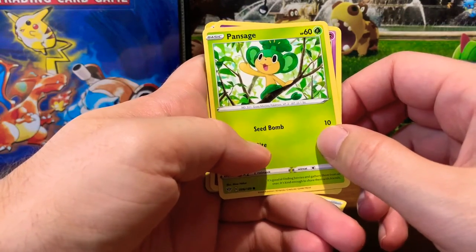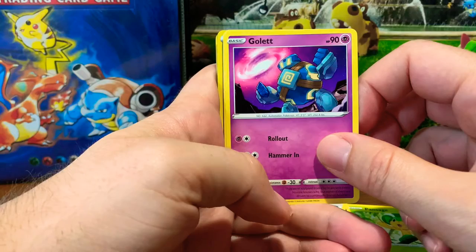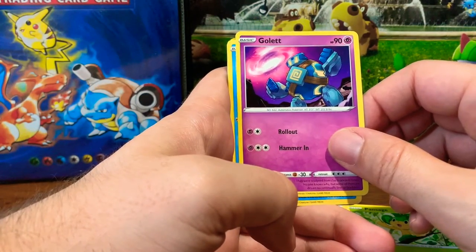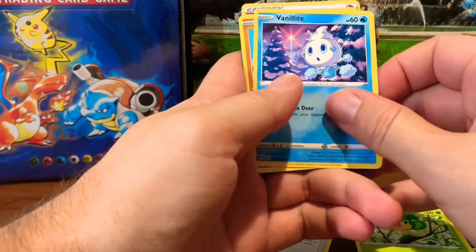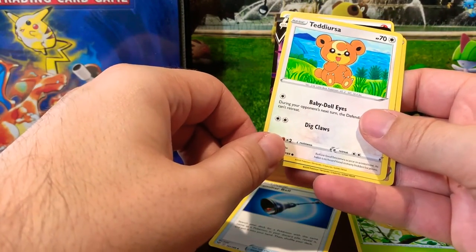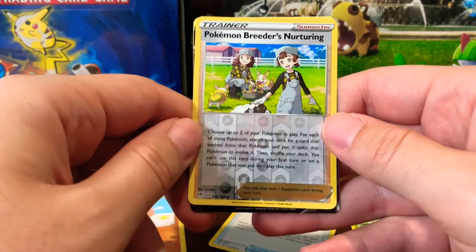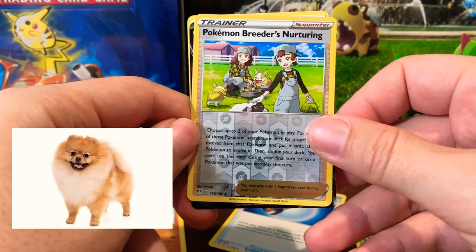We have Pansage — look how happy Pansage looks, I would like some sage advice: don't open another pack with a Relicanth in it. Golet — I like Golet, I got one the other day, I'm pretty happy about this card. Vanillite — sounds like Vanillite, Wheel of Fortune, it's been like 35 years of that show. Trapinch — I told you to get away from me, why are you still here? Teddiursa, you're okay. Now we have the Reverse Holo Pokemon Breeder's Nurturing supporter card — quite the artwork, they look like little pugs or Pomeranians or something like that.